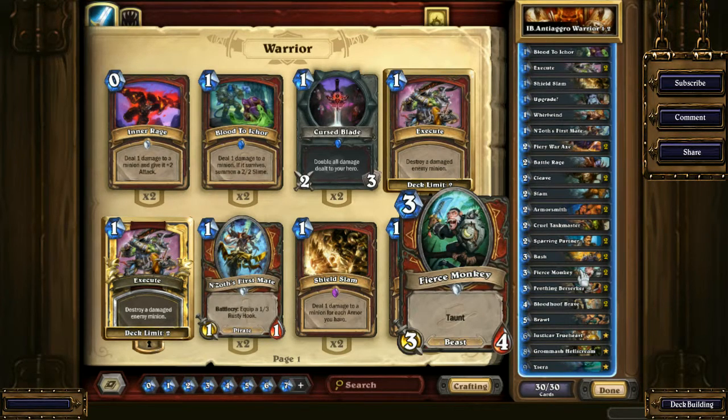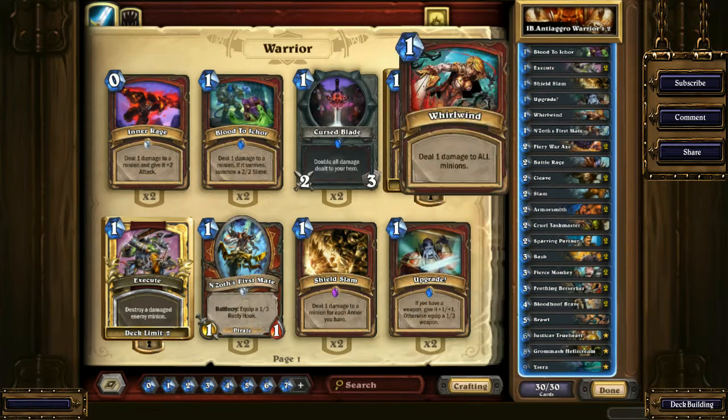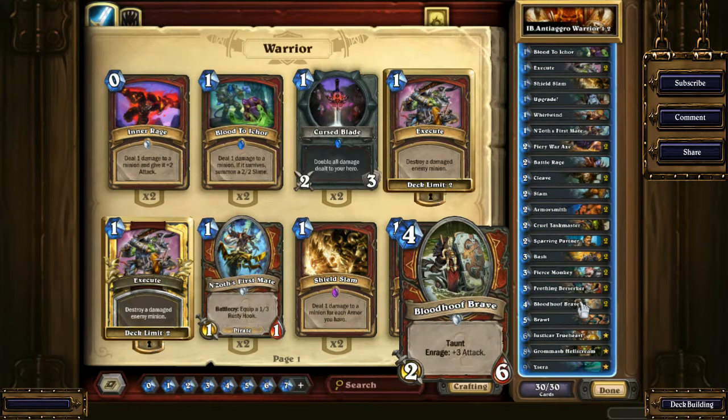Fierce Monkey is really good against aggressive decks — 4 health is the magic number. Zoo can deal with it rather quickly because of the Ironbeak Owl, Dark Iron Dwarf, or Abusive Sergeant, but Hunters and Paladins sometimes have issues with it. Frothing Berserker is kind of a way you can win, but it's also a way you can stop the aggression. There are a lot of 2-drops and 3-drops, as you can see.